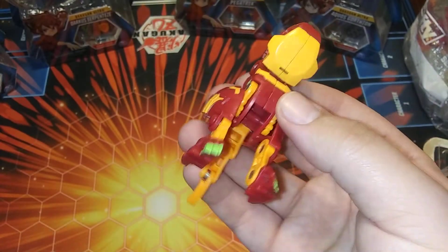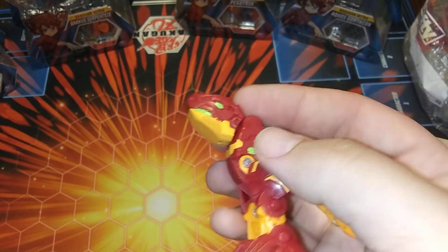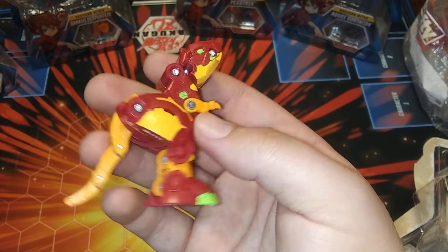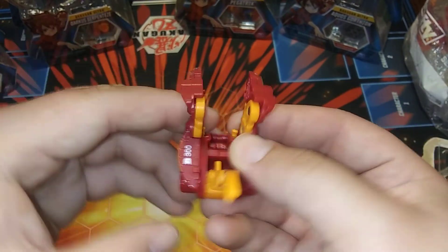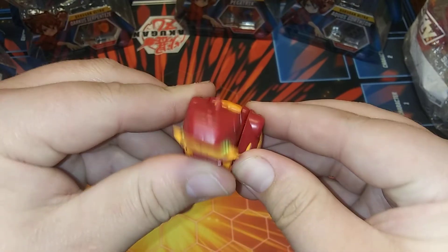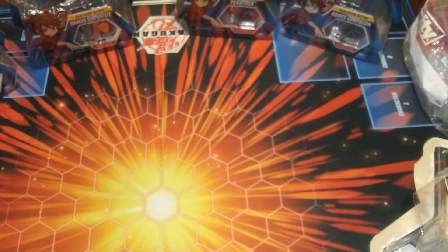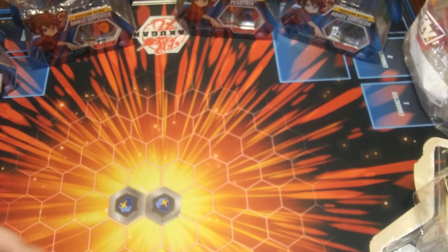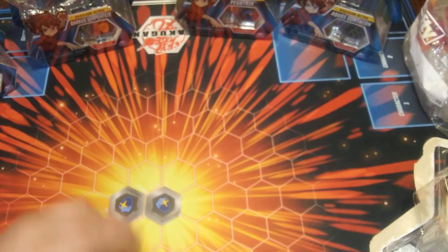I'm a big fan of the vintage Trox. This Trox looks very nice — love the little neon green. Don't forget his little arms fold out. He looks really nice for Pyrus. He folds up pretty easy — his little legs come in like this, his body rotates, snap his head down, poke his tail in.